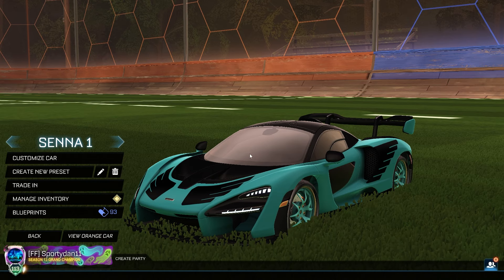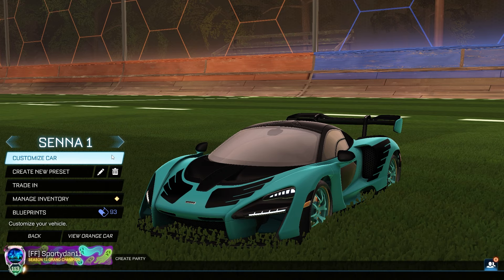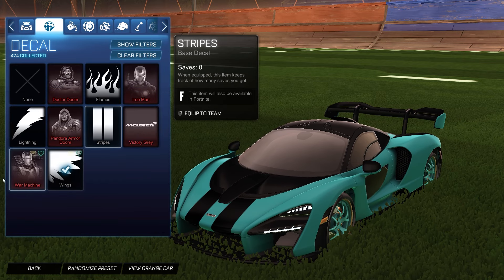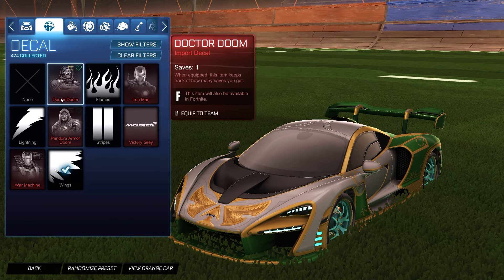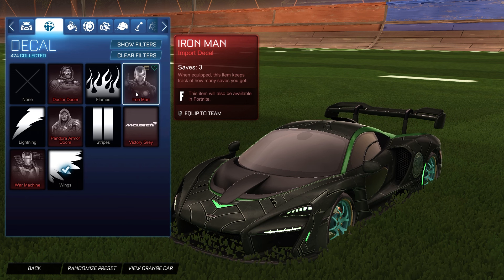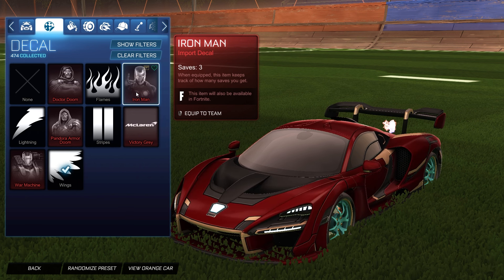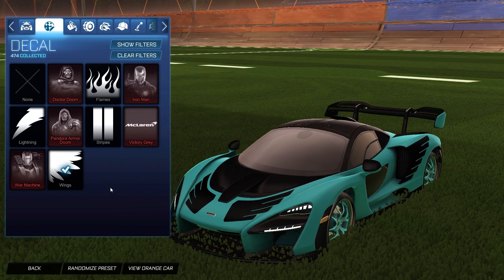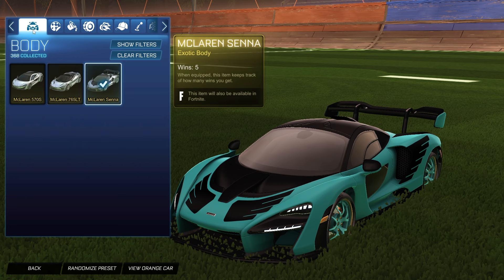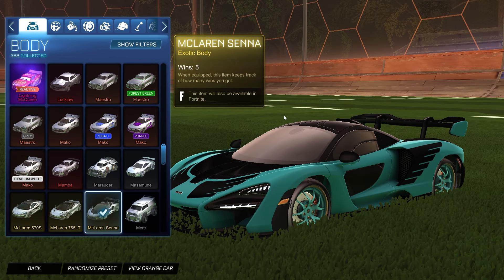Getting started with the first car design, specifically for the McLaren Senna. I want to point out right away I stayed away from using the War Machine decal, the Dr. Doom decals — all of those come with the McLaren Senna, but you're just going to use the Iron Man decal with the Iron Man wheels, so it's not really a car design. I worked with the four free decals you get when you purchase the Senna. Starting off we obviously have the McLaren Senna — I have five wins with it already. For the decal we are using the Wings decal, specifically for the McLaren Senna.